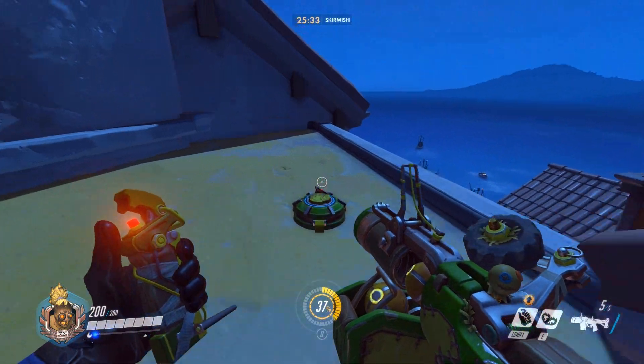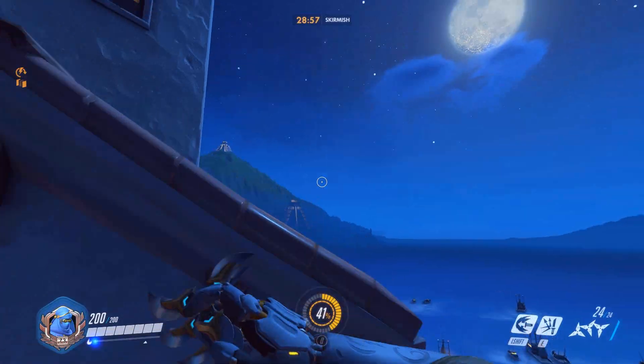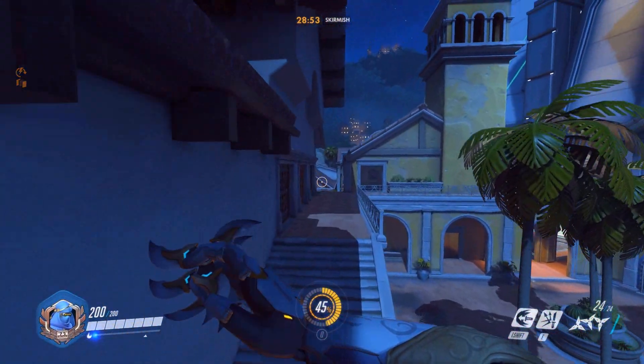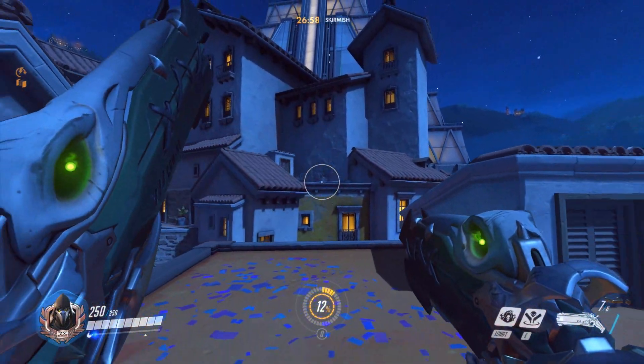There's Junkrat doing the jump. For Genji, just make sure to double jump, dash, and then climb the wall, because you'll have the second double jump afterward.